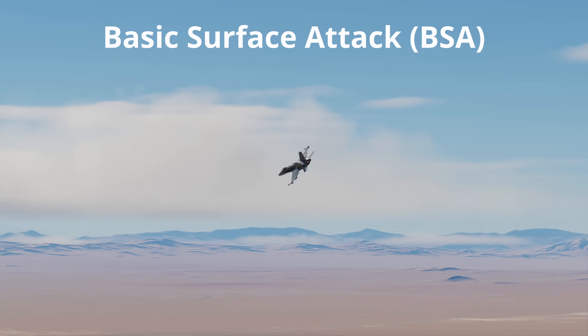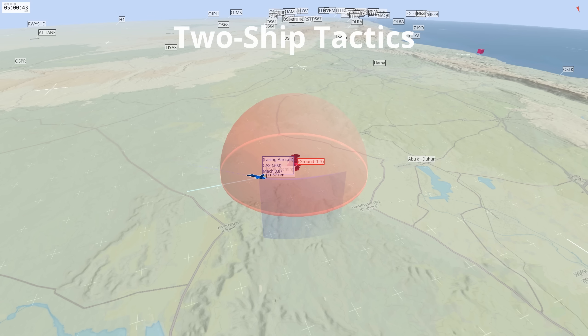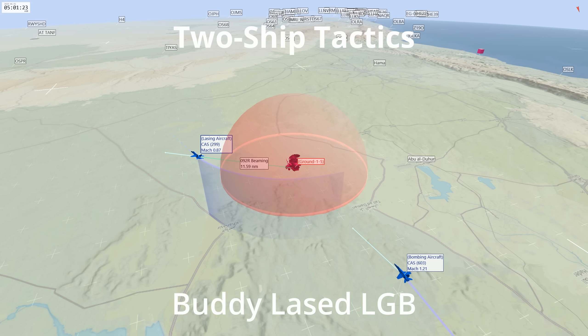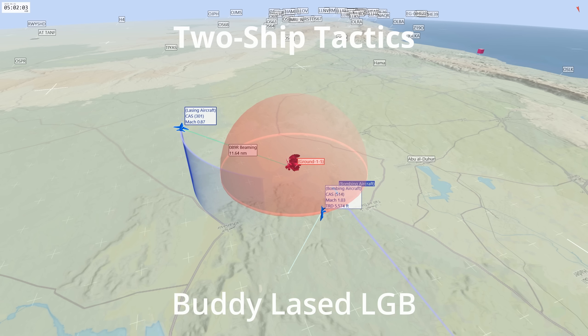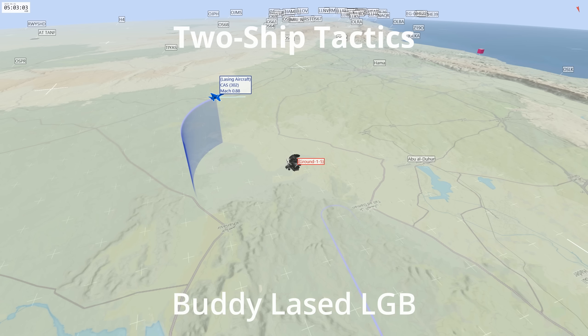If this is a tutorial you would be interested in, please be sure to subscribe and leave a comment letting me know what you'd like to see next. Let's now take a look at some two ship tactics for SEAD/DEAD. Buddy lase laser guided bomb drop: for SAM sites with longer ranges that inhibit overflight, drop a laser guided bomb and turn away while a second plane lasers the target. This has the benefit of working on larger SAM sites without the risk of being shot down.